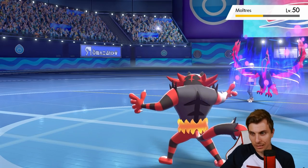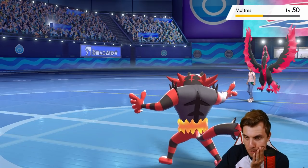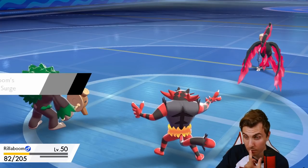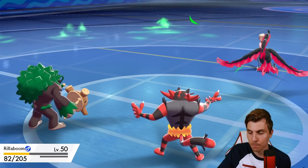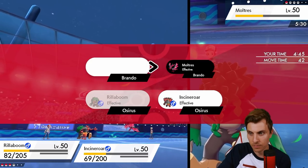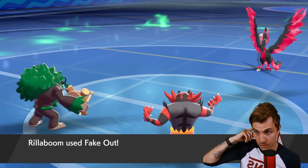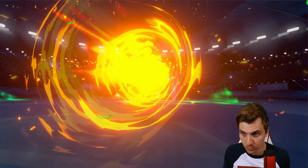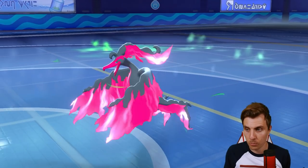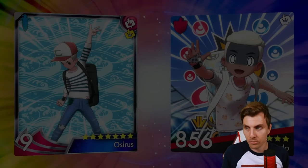Amoonguss is not taking that super well. Rillaboom comes back onto the field — we Fake Out, Flair Blitz, and then a Grassy Glide should finish it off if they don't Protect. They could Protect at this stage — if not that is game. We go Fake Out and Flair Blitz. No Protect! That's one of the drawbacks of Fake Out — it's such a predominant tool in the format right now, it's so imperative to use it. Very good game to Brando — really nice team, a really nice take on the Torn-Ogre, a little bit different from what you typically see. We'll jump across now and show the rental code for today's team.